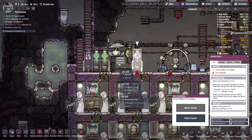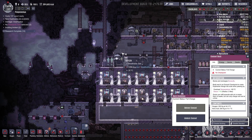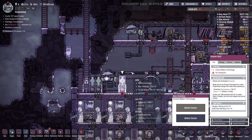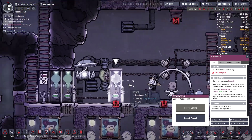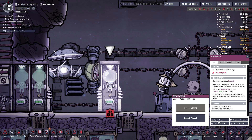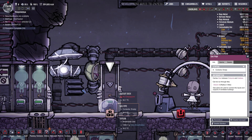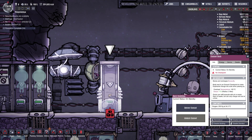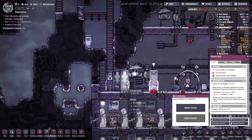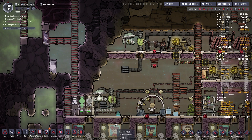Why does it say there is no checkpoint? That's very strange. Oh, this is the tasteful memorial — beautiful. Well, the way we could do this because it says no checkpoint is I can undock you and I can deconstruct the exo-seal dock, deconstruct that. I can just make one.